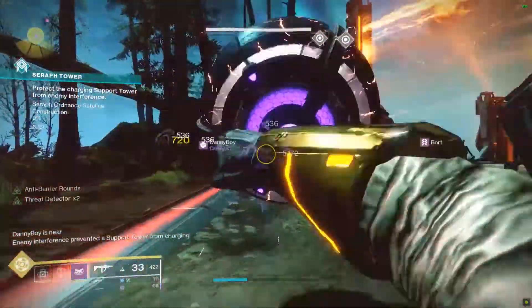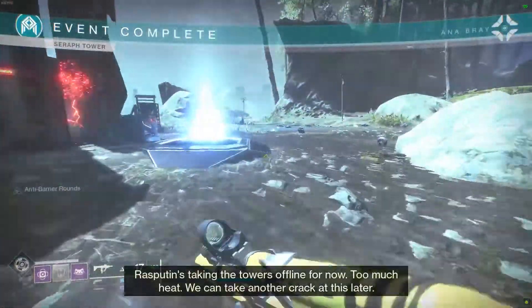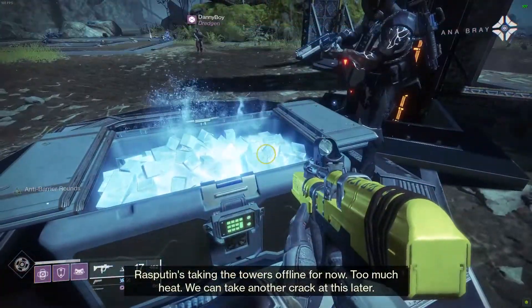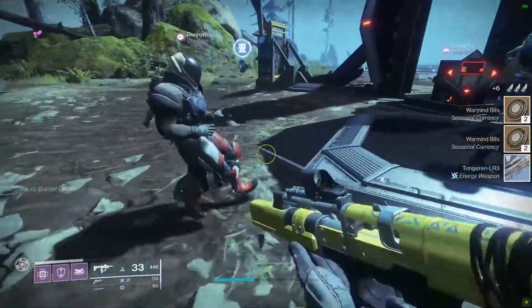You must keep the plates clear of enemies in order to spawn energy cores, and you have to do it fast. If done properly, you'll get two chests at the end that you can loot to get Warmind Bits, armor, weapons, and encrypted bits to upgrade the bunker.